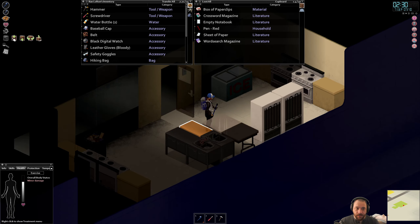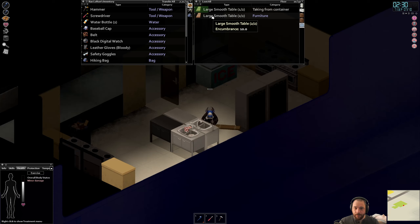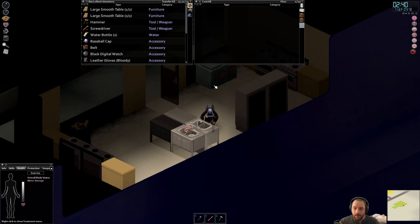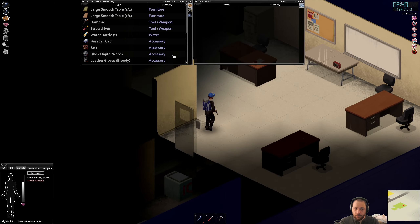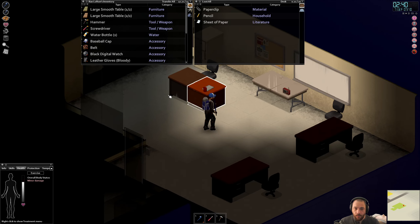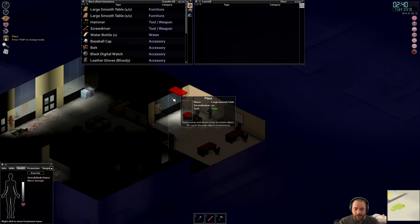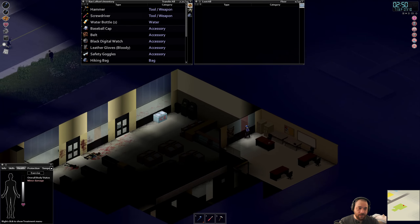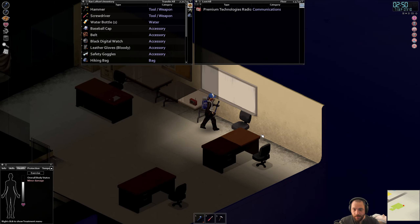I'm probably going to move this table because it blocks the sink. I'll pick that one up too and move it over into what I'll call a bedroom. It doesn't have a bed, so technically it's not really a bedroom, but it will be if all goes well. I basically want to not stand near these windows as often as possible, because it is possible for zombies to see me from street level — see those two zombies out there? They can hypothetically see me if they were looking this way.